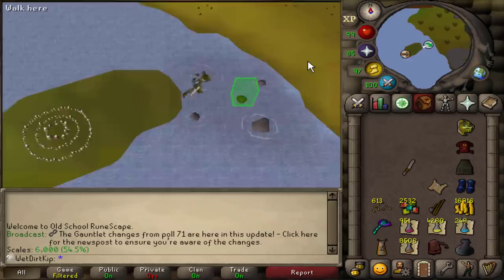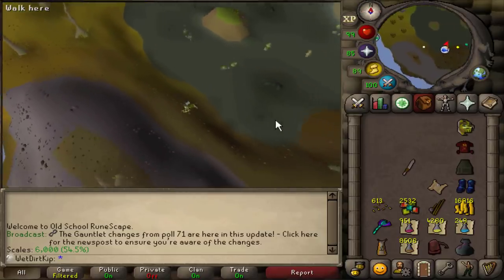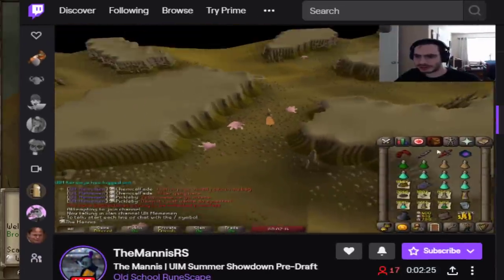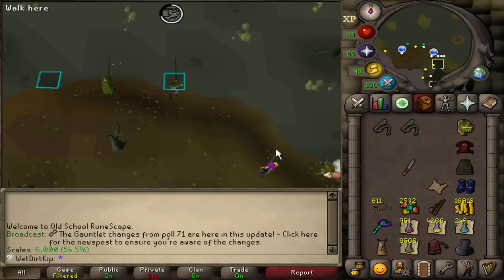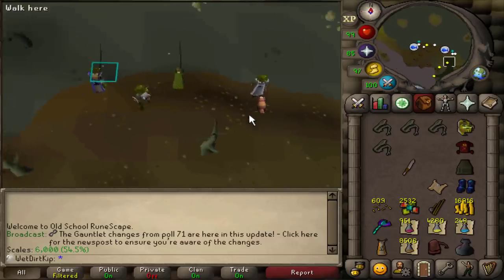If you guys remember, there used to be a Summer Bingo for UIM and then a UIM Winter Bingo. Well, it's summertime again and it's time for UIM Summer Bingo - although it's a little different this time, it's called UIM Summer Showdown. It's pretty much the same thing as a Bingo though. The draft is happening today - though by today I mean two weeks ago since the videos are about two weeks behind. I put down on the application form that I'd be doing Slayer and Slayer Bosses, although hopefully we can finish Sera by then since we can't really get back to Slayer until we finish the SGS.